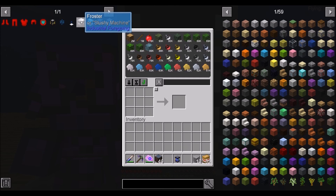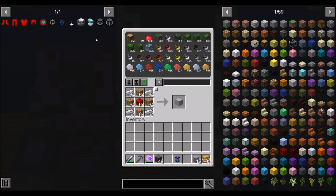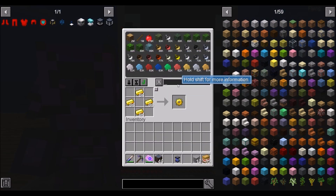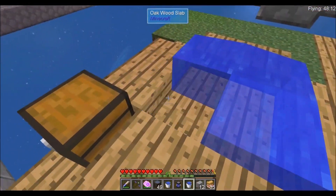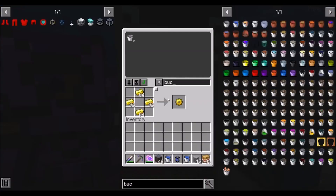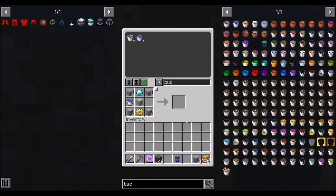Now we need the froster. We're going to need another machine case — no problem. We're going to need a gold gear, and we're going to need two buckets. I don't want to break that water source just yet. Toss it in there and that should be it — we need to place that other bucket. And we got ourselves the froster!